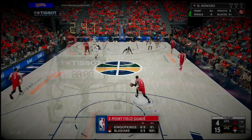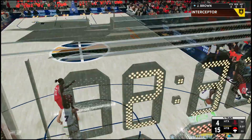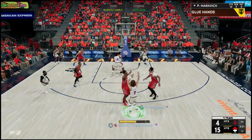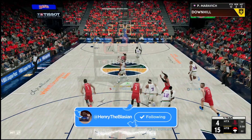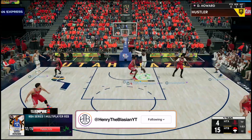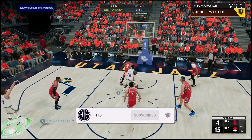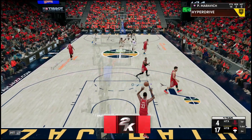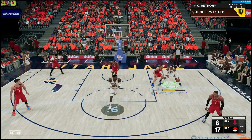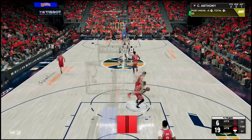We don't have the interceptor badge, which is a problem for stealing. A little cross action, driving, quick stop — pull for three, bang. Hitting full whites without the sniper badge is the one area that hurts. Hit that screen — it's a wrap. He reached early, now he's behind me — knocking down the white, I'll take it. He's moving well but definitely needs a speed-with-ball shoe. Getting Mellow in the post — Chris Mullin can't stop him.